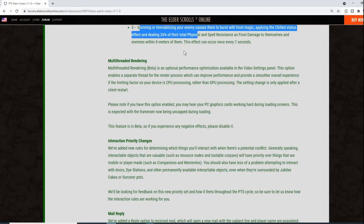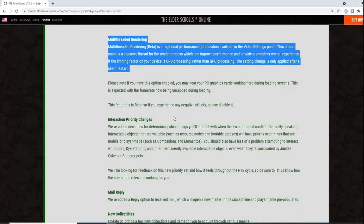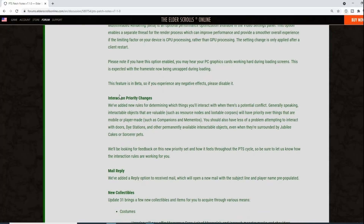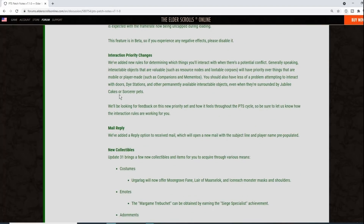Multi-threaded rendering is a new optional performance optimization in the video settings panel. It enables a separate thread for the render process, which can improve performance when CPU processing is the limiting factor rather than GPU. The setting applies after a client restart. Note your GPU may work harder during loading screens as frame rate is now uncapped. This feature is in beta — if you experience any negative effects, disable it.